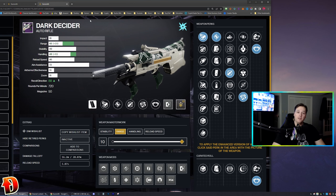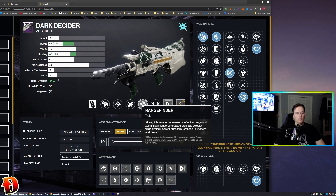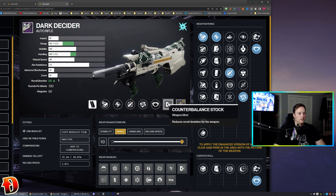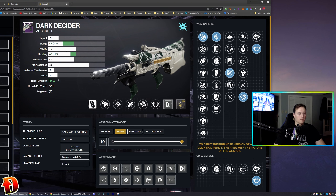This is my more PvP-focused Dark Decider god roll — the Rapid Fire Frame Arc Iron Banner Auto Rifle from Vise. Arrowhead Break, Accurized Rounds, Dynamic Sway Reduction, Rangefinder, Vise Stinger origin trait, Counterbalance Stock, and a Range Masterwork. I went with Counterbalance Stock and Arrowhead Break because without them, the recoil direction is 43 — that is not going to work. Range Masterwork for the range bonus; it's not going to have great range but okay range based on the damage falloff.